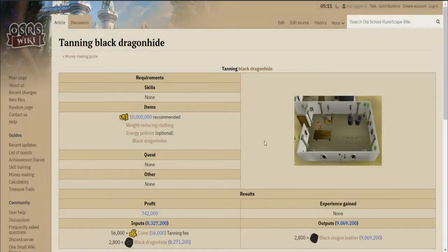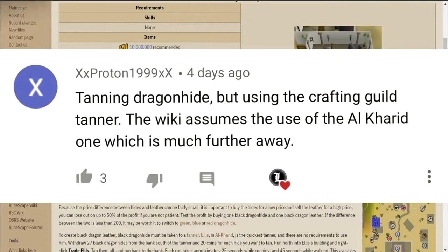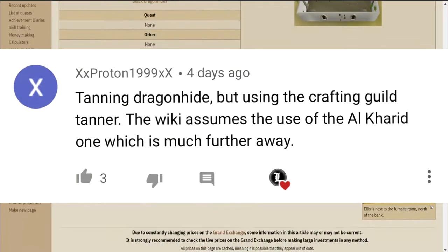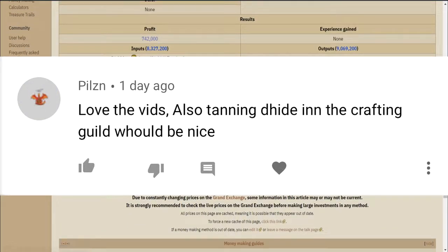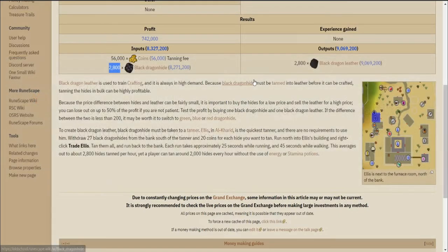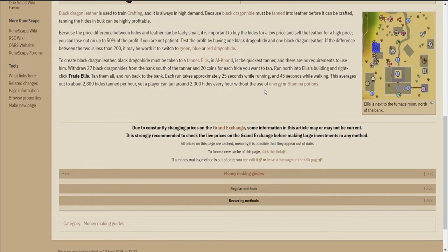Welcome to another OSRS Wiki money making video. Today's video is a viewer suggestion: tanning dragon hide using the crafting guild tanner instead of the one in Al Kharid. Although this method isn't on the wiki list, we'll try it out to see how much money we can make compared to tanning hides at Al Kharid.